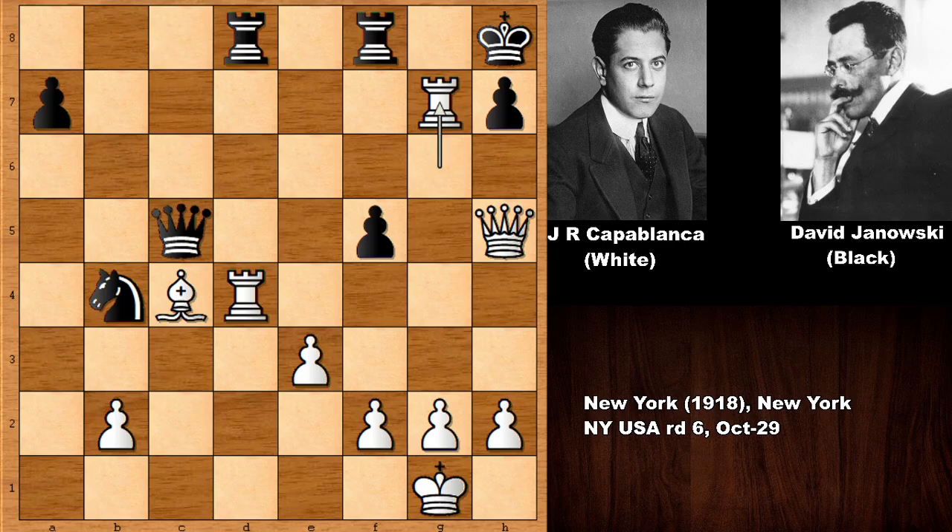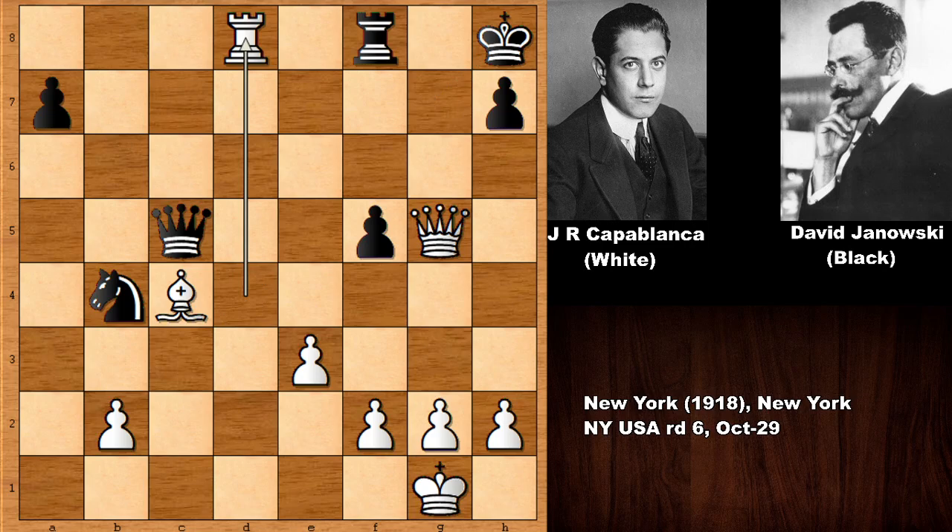Capablanca played rook to g7 and David Janowski resigned, threatening checkmate on h7 with no defense. But what happens if capturing the rook? This is the possible continuation and only defense to avoid checkmate, but it is losing immediately — checking the king, king to h8, and then rook takes on d8. This is all over for black.